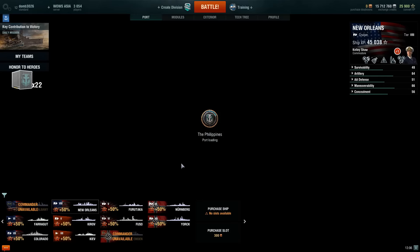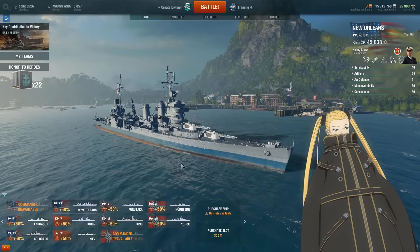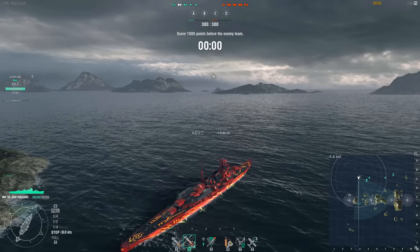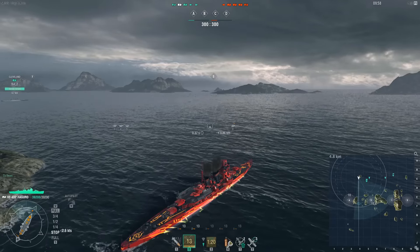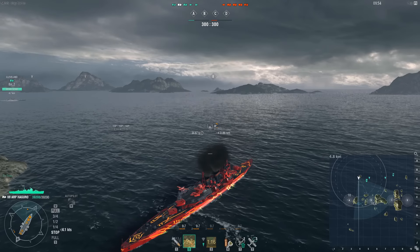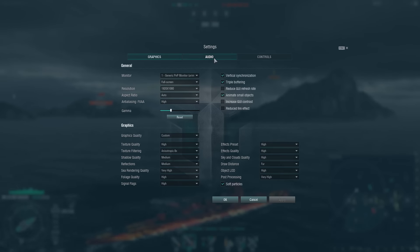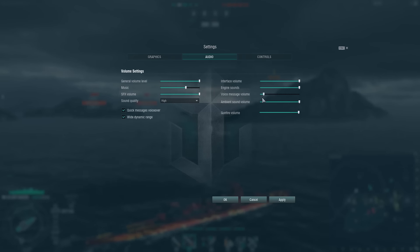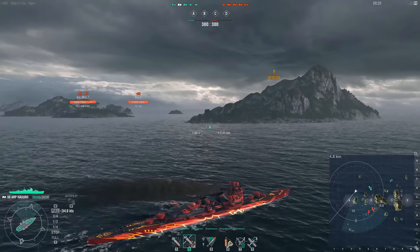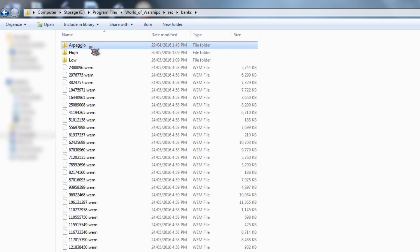As soon as you change the port, that stuff will be out of sight. If you don't like the character voices in game, turn them off in the audio settings. Otherwise, delete the Arpeggio folder from your resources banks folder if you don't want to change volumes.